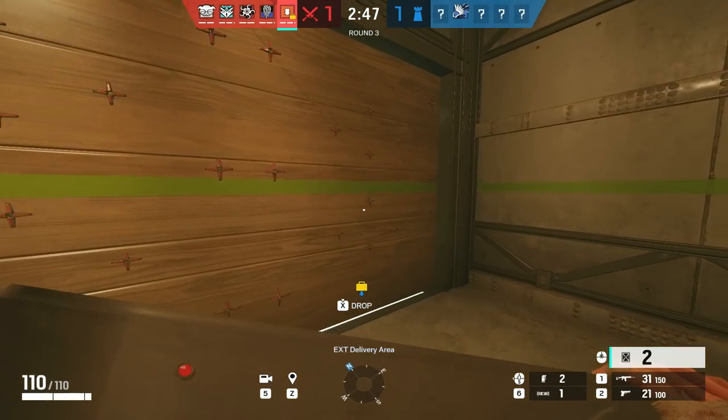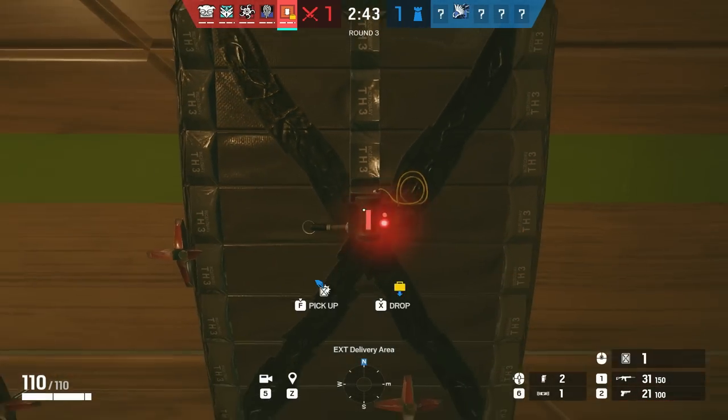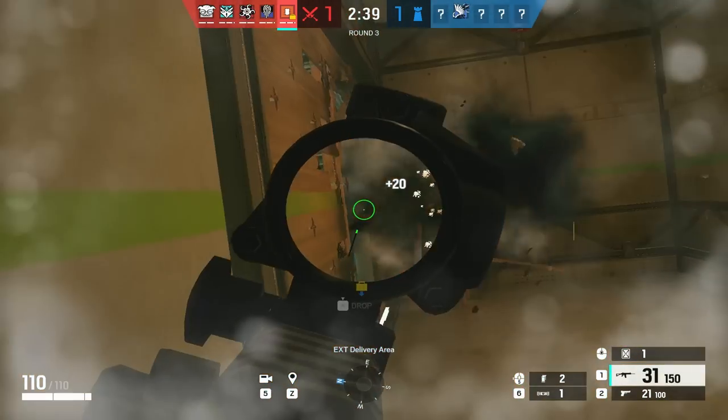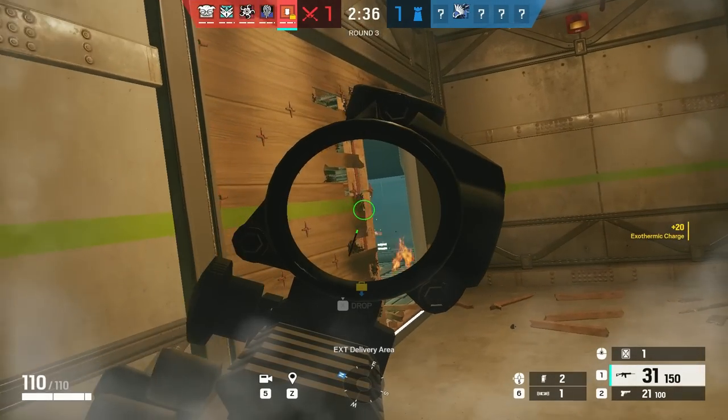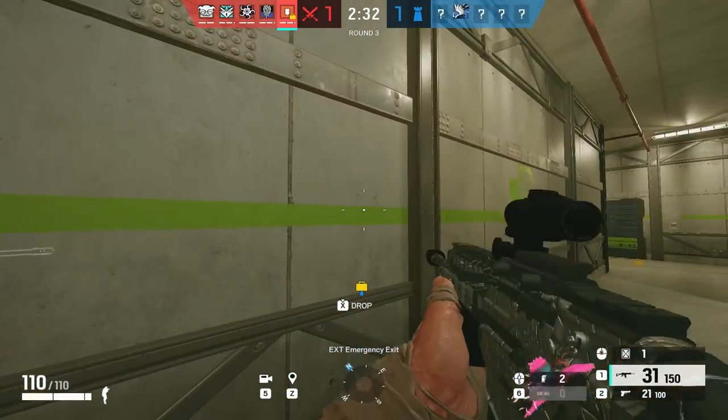For Thermite, place your charge on the wall as the EMP or Kali charge is going up. Some of you wait till the EMP goes off and destroys the charges, and then you place your Thermite charge — but that will get tricked. So even if the wall is electrified, you have to take like 10–15 damage but have your charge on the wall. This way you won't let Bandit or Kaid trick you.